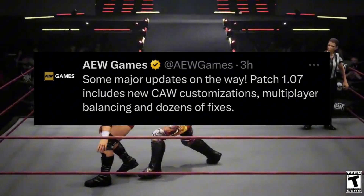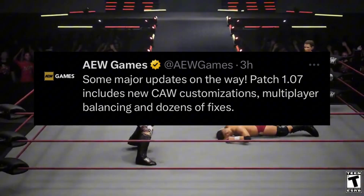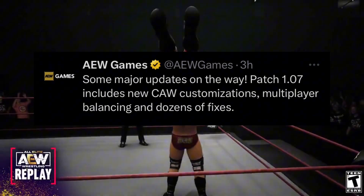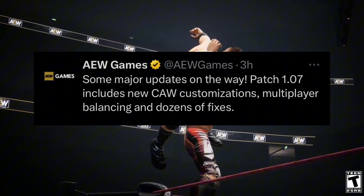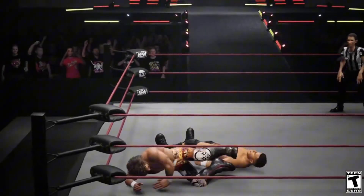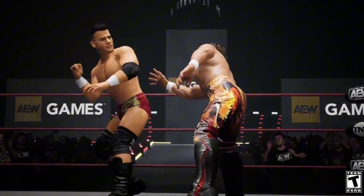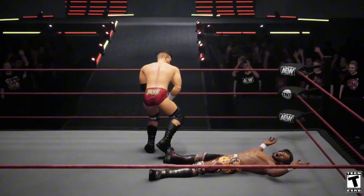As you can see on the screen, AEW Games over on Twitter came out with a tweet earlier today saying that some major updates are on the way. Patch 1.07 includes new car customization, multiplayer balancing, and dozens of fixes. If you want to see the full patch 1.07 notes, click the link in the description below — I'm just giving you guys the key highlights.